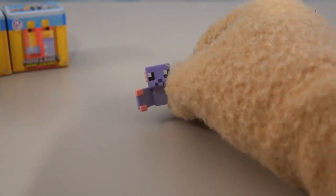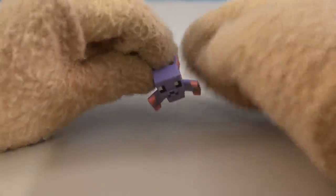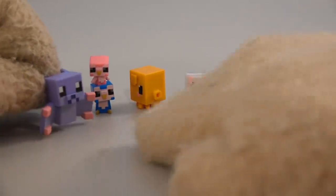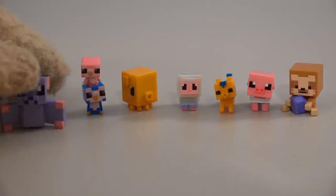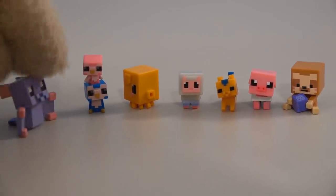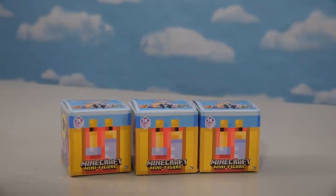Time to grab another figure, and next up is a little baby bat called the Sugar Glider. The interesting thing about this character is that it's a lot bigger than all the other babies — I'm not sure why, since the bat's supposed to be small, but it is what it is. It's a big little guy, but any way you slice it, this figure is pretty cool, and now it's part of my farm.